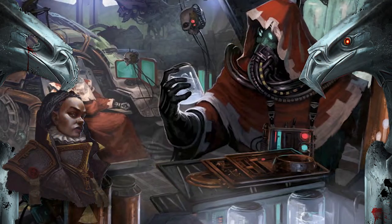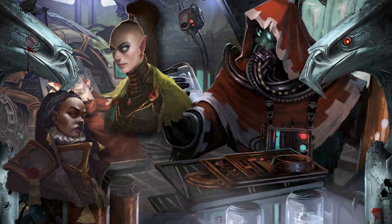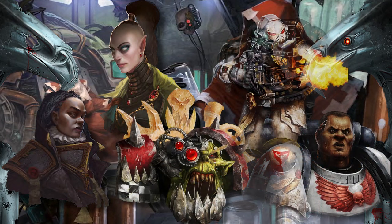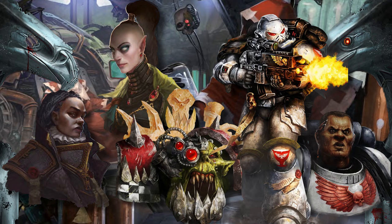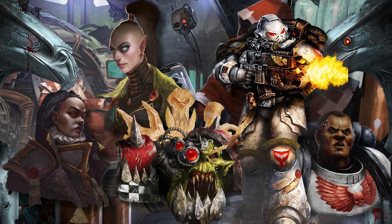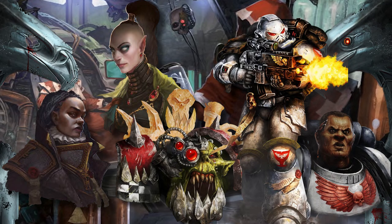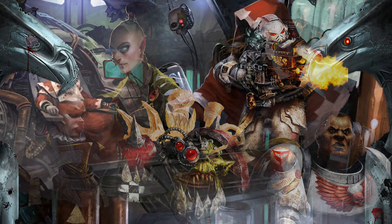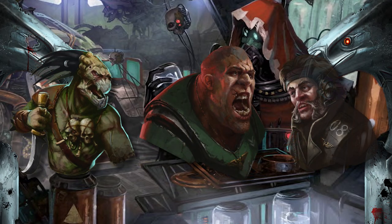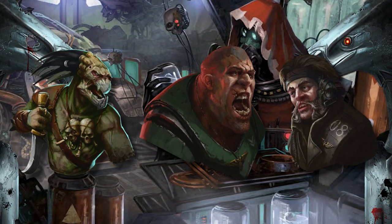At the time of creating this video, there are eight species to pick from — in both the Core Rulebook on page 29, and the Forsaken System Player's Guide on page 90. In the Core Rulebook, these are Human, Eldari, Orc, and the two Space Marine species: the Adeptus Astartes and the Primaris Astartes. Introduced in the Forsaken System Player's Guide are the Kroot, Ogryns, and Ratlings.